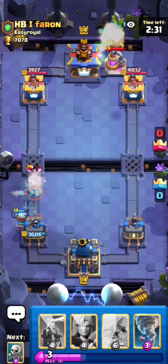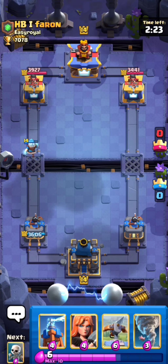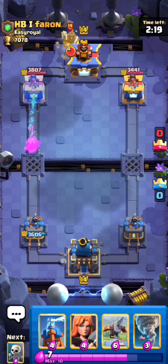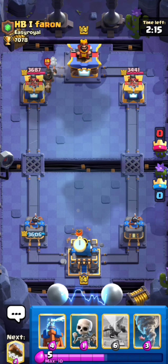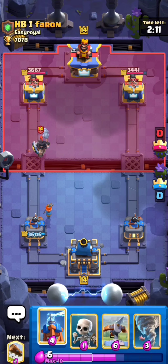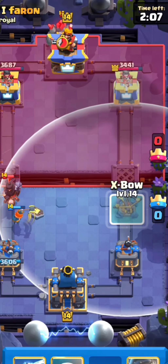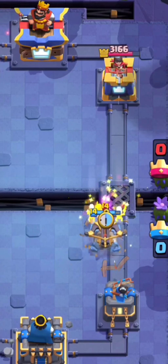Okay so we're in our first game against hb1 pharon. I'm gonna cycle my skeletons since it's a safe play, and I'm gonna log just to cycle back to my ice wizard. Let's actually rocket his pump — this might actually be a golden pump but I'm not too sure.